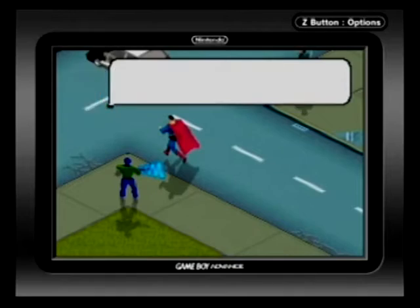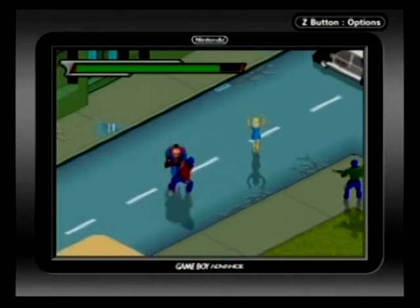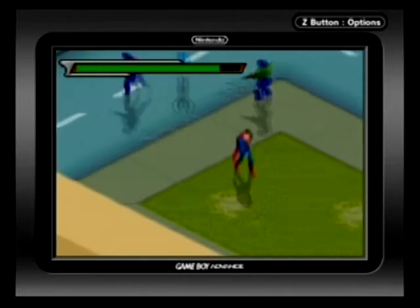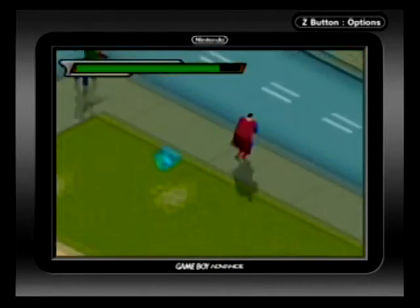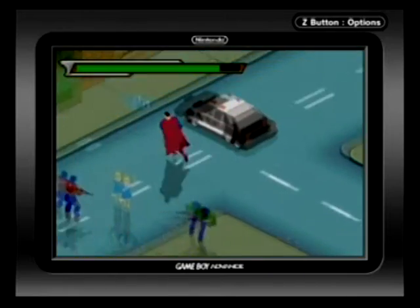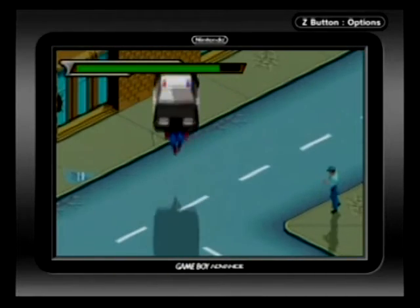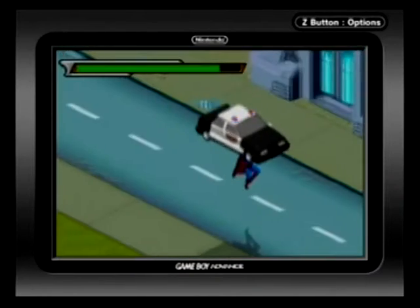Superman has a modest set of superpowers at his disposal: the usual heat vision, freeze breath, super speed, flying, and lifting cars and tossing them at bad guys. You apparently also have x-ray vision which, in the context of Countdown to Apocalypse, serves as the game's map feature to show you where all the hotspots are.